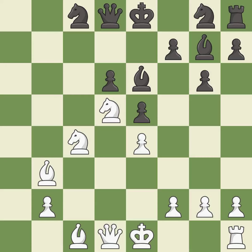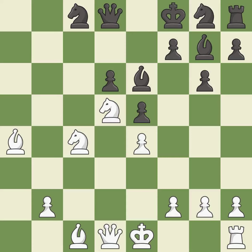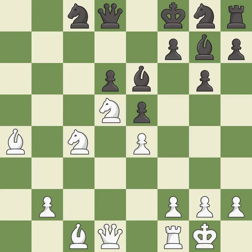Black was worse off, but now they are in a losing position — it is an inaccuracy. This misses an opportunity to develop a rook off its starting square — it is an inaccuracy. This evades the check from the bishop — it is best. Castling gets the king to a safer square, out of the center of the board, while also developing a rook. Castling kingside tends to be safer because the king is further from the center — it is best.